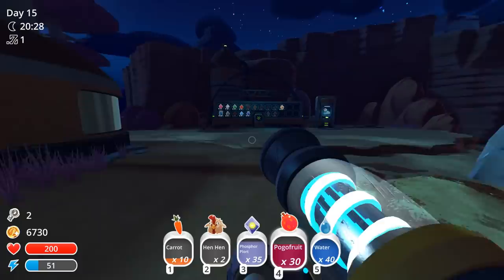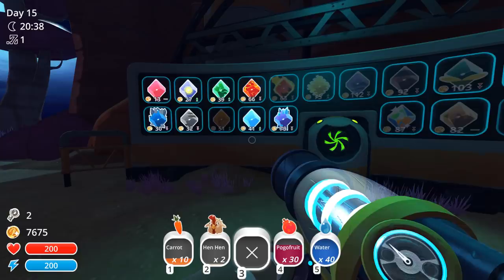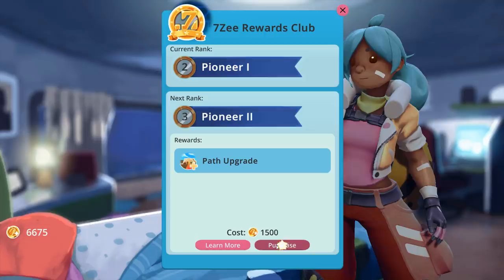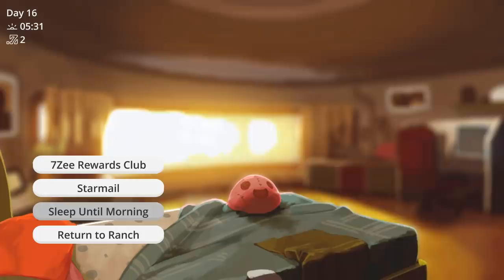Speaking of crowded, these are my favorites so far - I love the puddle slimes, they're very cute. It's still the same day. Excellent, now let's sleep. Actually, I'm gonna get this - we'll become a Pioneer. We got a fence upgrade - I don't know what that does exactly. There's the fence upgrade to make my corrals stronger. No star mail. Let's just sleep until morning.